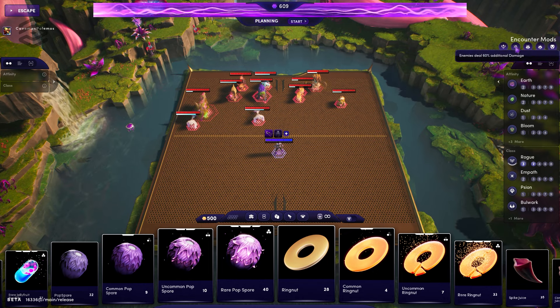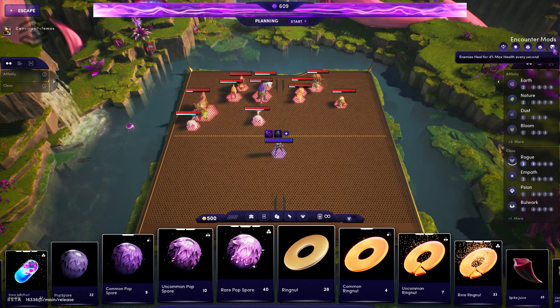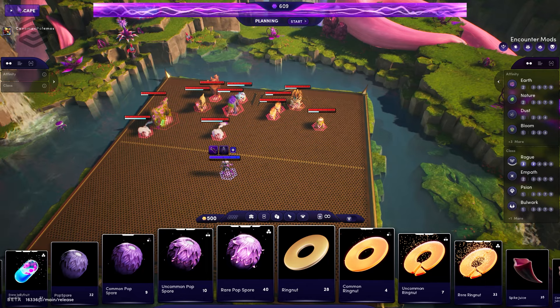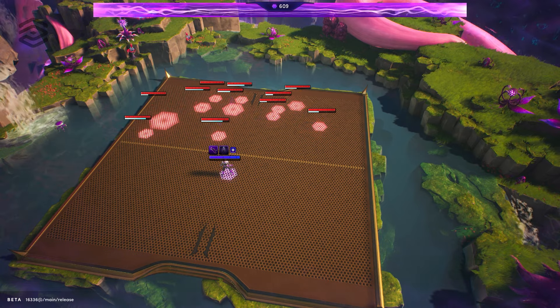Two, when you hop into a fight you need to first check the enemy modifications in that top right corner. If they have 5 and one of them is that overall damage boost or the star, you should most likely just escape and keep your alluvial integrity high.